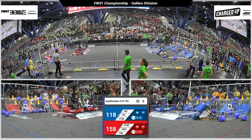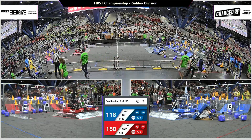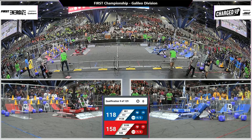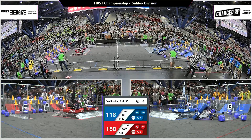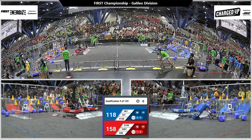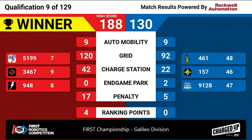11 seconds remaining. Blue working this grid hard. 9128 gets their charge station ready for them. 3, 2, 1. 461, Westside Boiler Invasion, wisely deciding not to try to go up the charge station. 188 — a new high score! Four ranking points going to the Red Alliance.